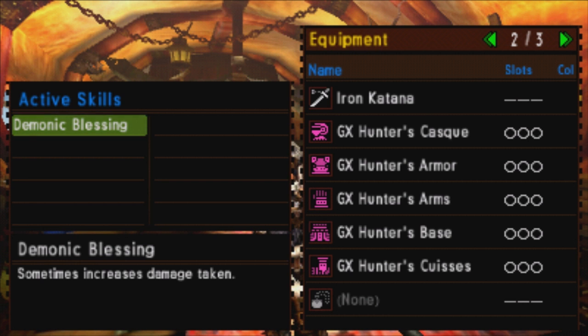The GX Hunter armor set has a triple slot in every single piece, giving us the maximum of 15. The same is true for the gunner armor for the GX Hunter. I'm not 100% sure on this, but I think the GX Hunter series are the only armor series that have complete slots across the board — so that's really interesting.